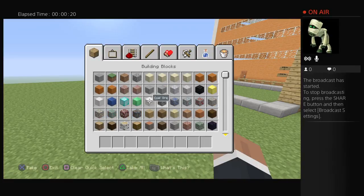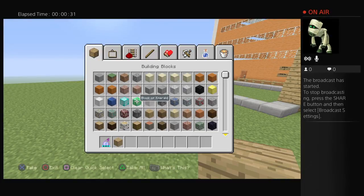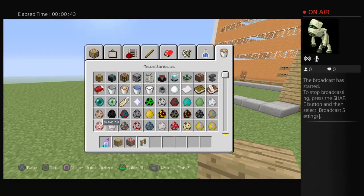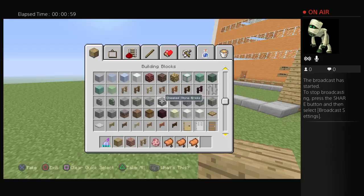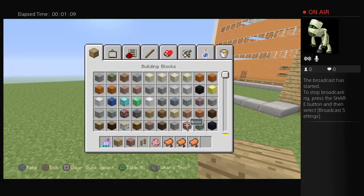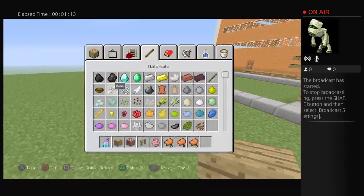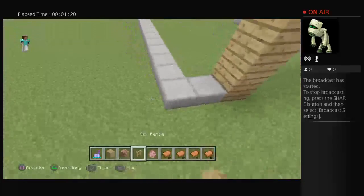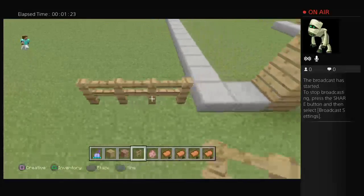Today we need some oak planks and also bricks. You want pigs, and last but not least, get four saddles and get one pig — like the spawn pigs, you know.